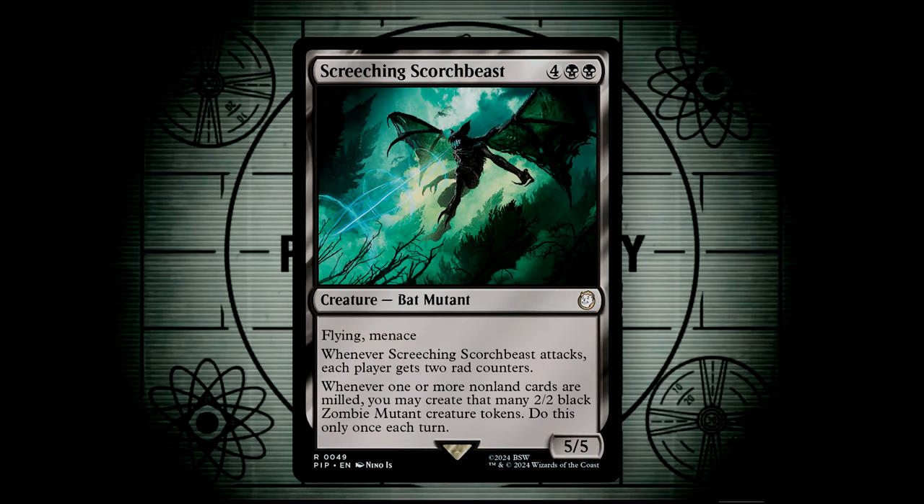Screeching Scorch Beast is a 5/5 flyer for 6 mana that also has Menace. Whenever the Scorch Beast attacks, each player gets two rad counters. Whenever one or more non-land cards are milled, you may create that many 2/2 black zombie mutant creature tokens — do this only once per turn. This only triggers once per turn, but each opponent does have a turn, and if you're irradiating them, they're going to be milling cards. If they mill five cards and four of them are non-lands, you get four 2/2 zombie mutants, and at the start of your turn you untap with a bunch of zombies ready for action.